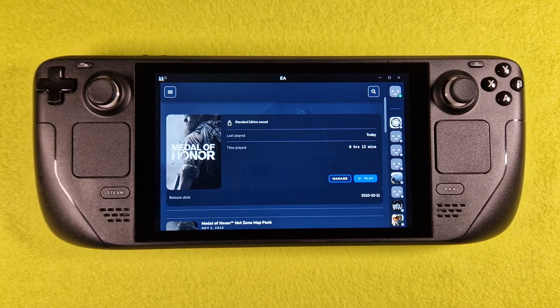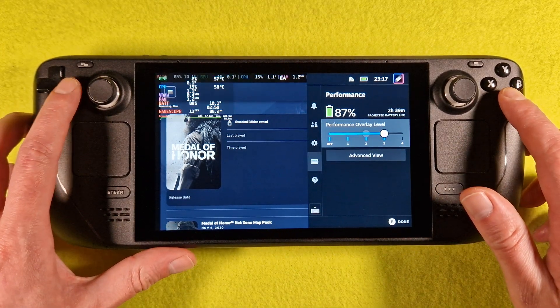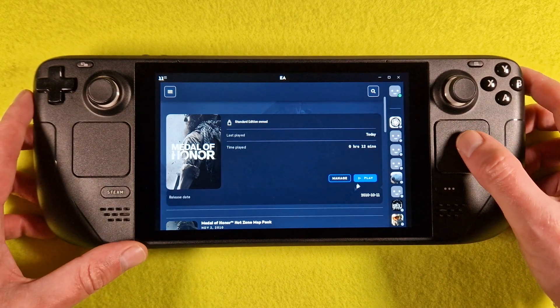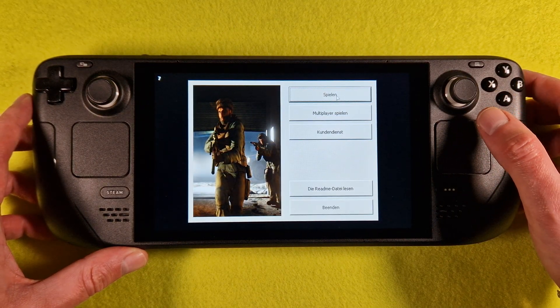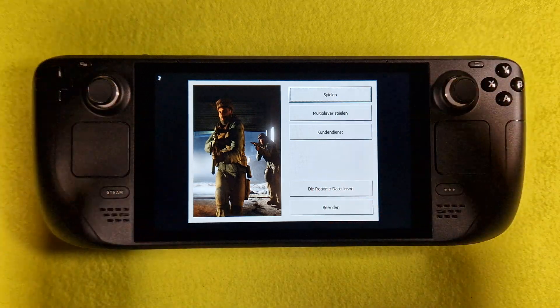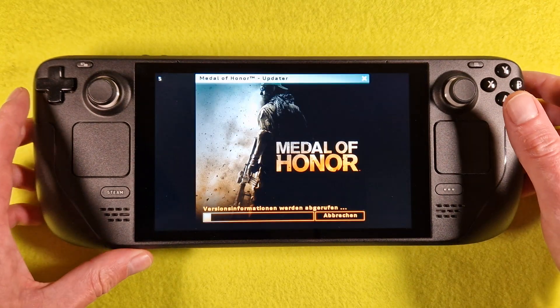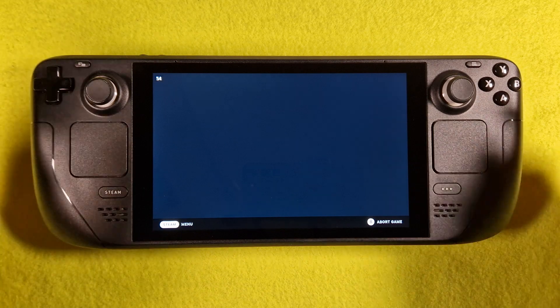Hello guys, we are testing EA games on SteamOS — installing from the EA app on SteamOS. In the information box the performance overlay is running. Sorry guys, it's a German overlay, I don't know the settings in English, sorry.